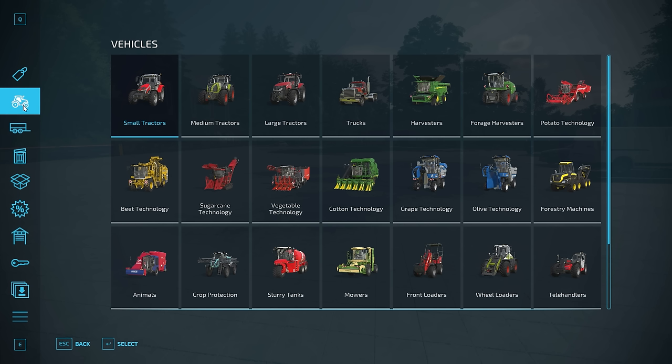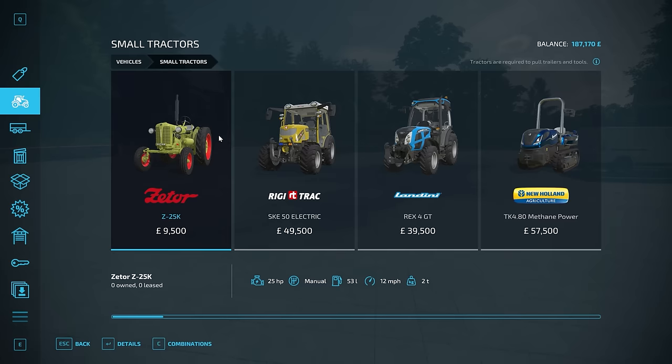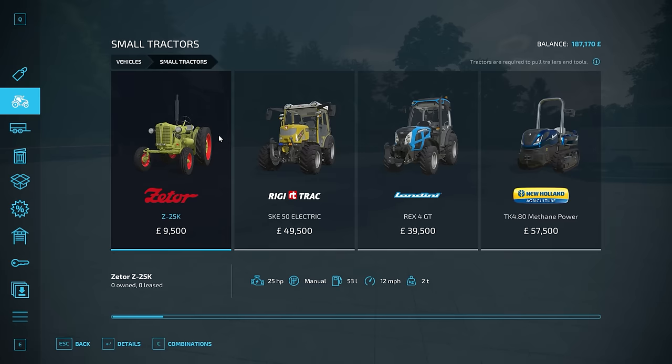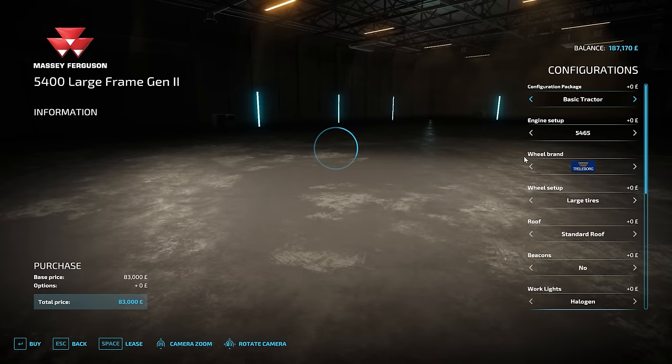We've got the starting money and the tractor money — £187,000 in total. The tractor I want to buy is part of the 5400 series. I don't want the small frame; I want the larger frame. It's really between generation 1 and 2. I personally prefer generation 2. They're both nice — I like both of these tractors. I think probably large frame generation 2.